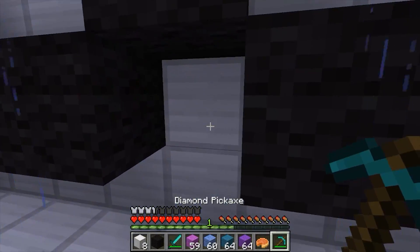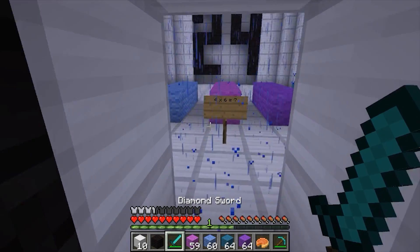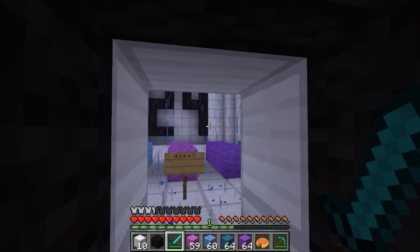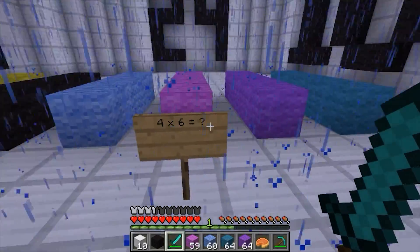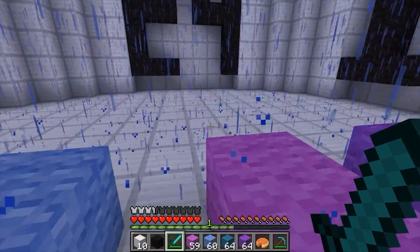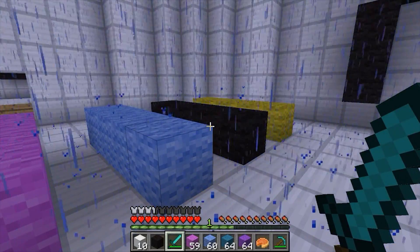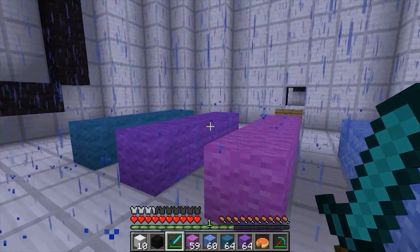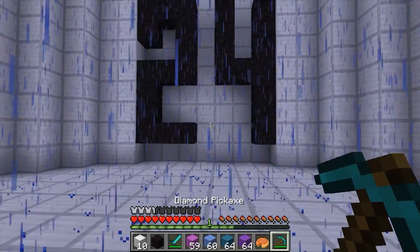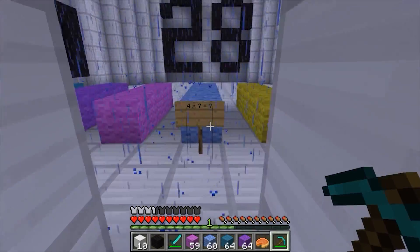Okay, here we go. I'm going to be cautious — get my sword out. Last time there was a creeper. Four times six. No creeper. Four times five was 20, and instead of moving all these blocks around, I'm going to say 20 plus 4 equals 24. So four times five equals 20, so four times six is one more group of four — 20 plus 4 is 24. Yeah, I got it.